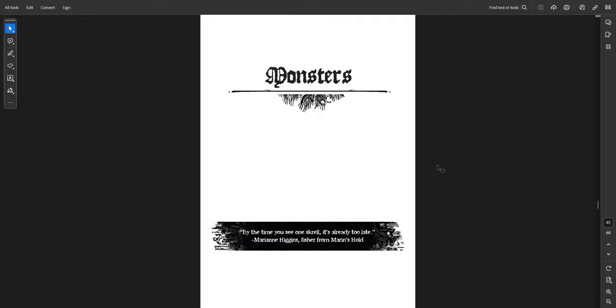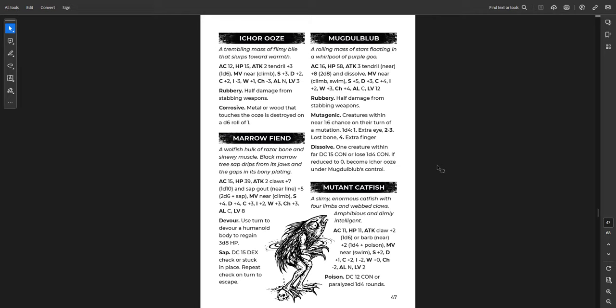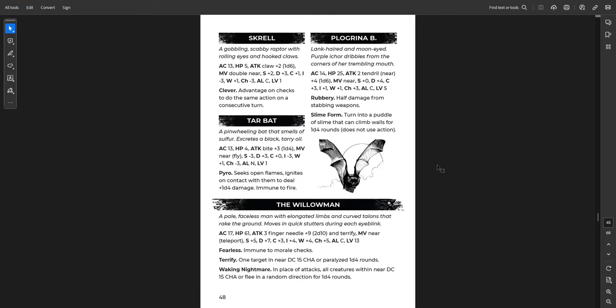Then we have the Monsters section. It gives you monsters from the setting, but you could use them anywhere — Bitter Mold, Gordok Breeg, the Hexling, a Howler, an Iker, Ooze, Mogdoblob himself, Merofiend, a Mutant Catfish — I love that piece of art — Skrell, and the Willow Man, who is a Waking Nightmare.